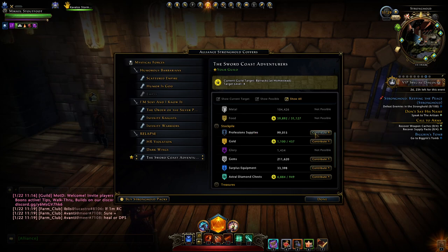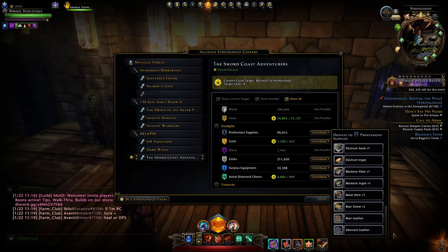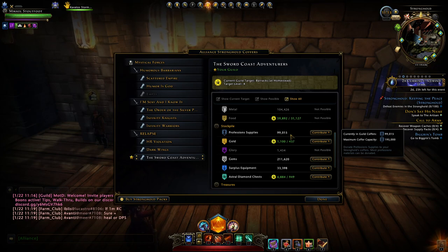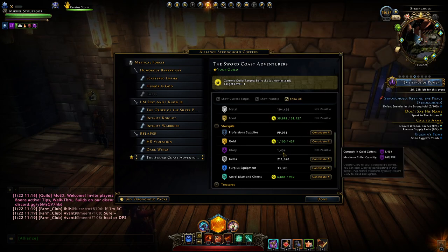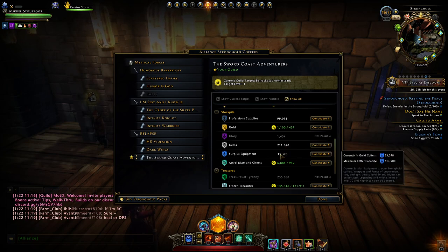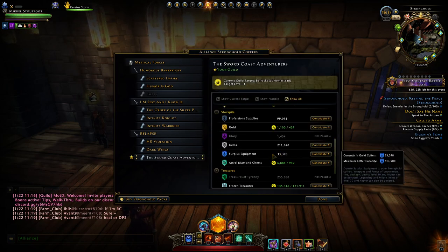Profession supplies come from things like lumber, cloth, ingots, or other things like vouchers. This fills up very quickly because a lot of people can just craft these items and drop them in. Gold is easy to come by in this game if you utilize the Workshop. Glory you get from PvP — it's a lot harder to get glory and conqueror shards than some other stuff. Gems are easy because people will just drop gems that drop in the world. Surplus equipment is easy — you can just drop blue or greater equipment picked up along the way.